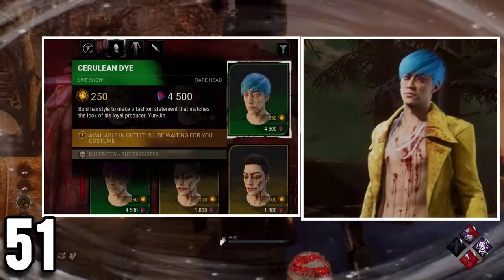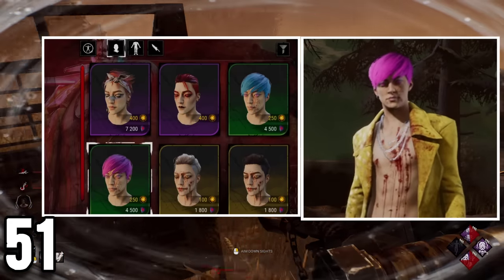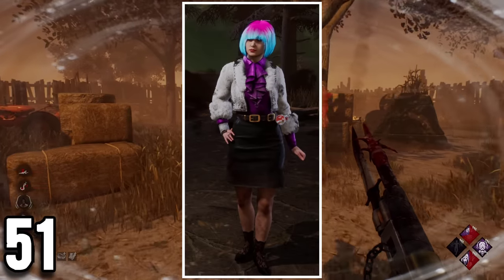Trickster has one cosmetic piece that directly references Yunjin Lee, which are the haircuts from the Live Show collection. No idea if it's a coincidence, but Yunjin's Neon Bob haircut features the same colors as Trickster's two outfits.